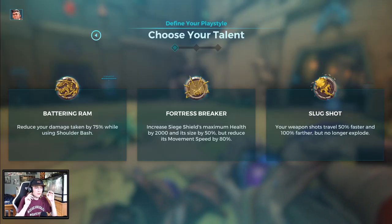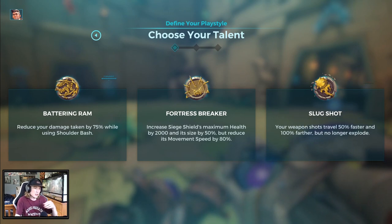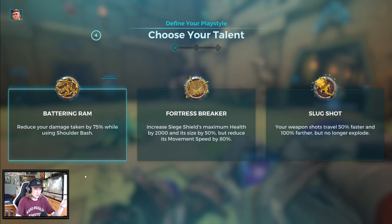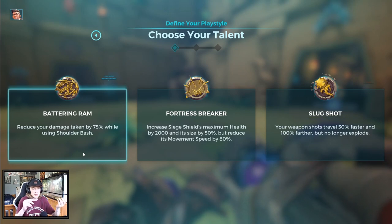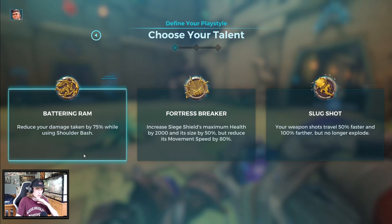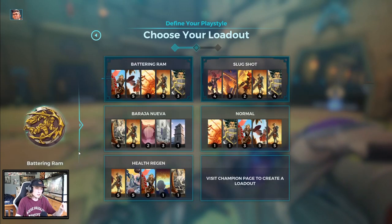For your talents, I see people playing Fortressbreaker sometimes. For me personally, I think Battering Ram is the way to go. It's just super strong. You're able to get out of tight spots. If you push too far, Battering Ram just allows you to dip right on out. 75% reduced damage while using Shoulder Bash. It's great. If you guys haven't played it, give it a try. It's really, really good. I would highly recommend it.